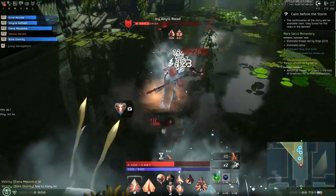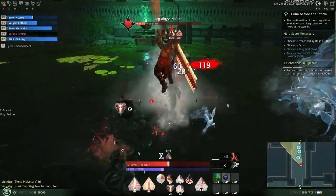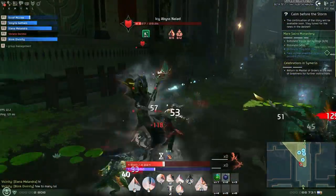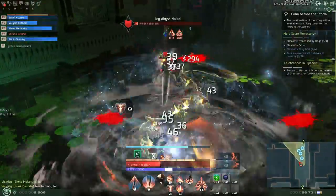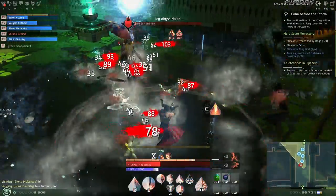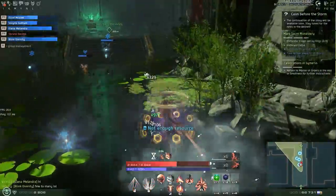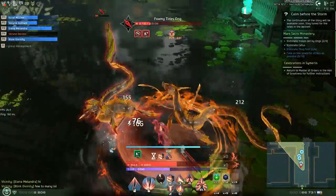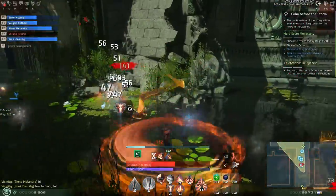Even though they look tanky — you can see that shield above the nameplate — they are an incredible nuisance to your team. They have a casting ability that will lock people down in a bubble and deal significant damage. Once those die it becomes a lot easier to manage the groups. There are a couple of different packs, so make sure those things die quickly.